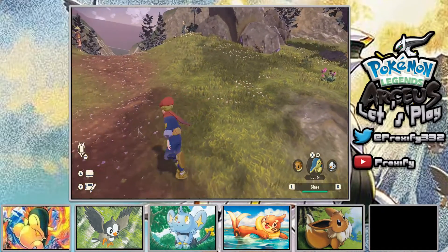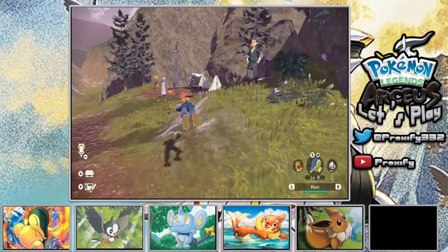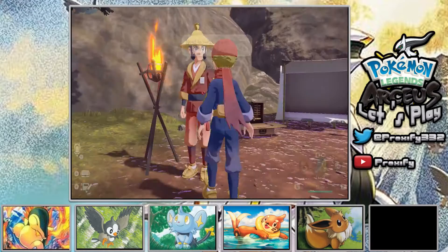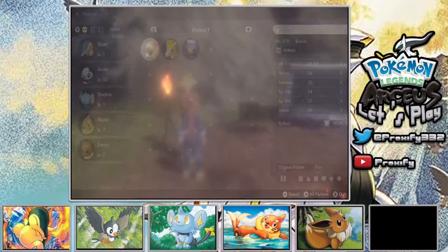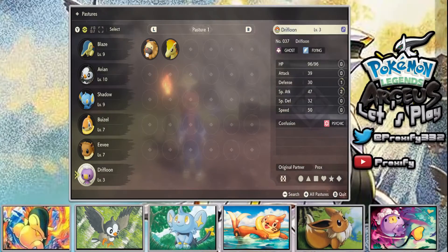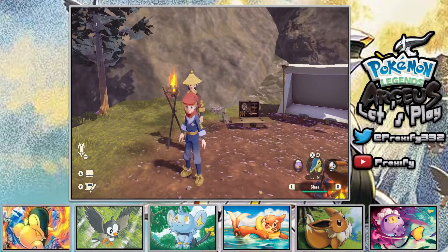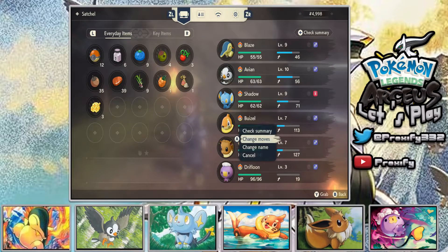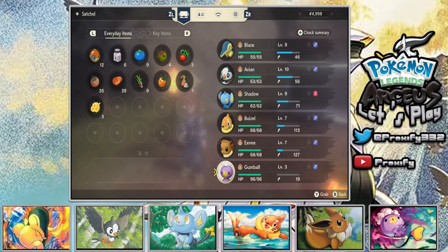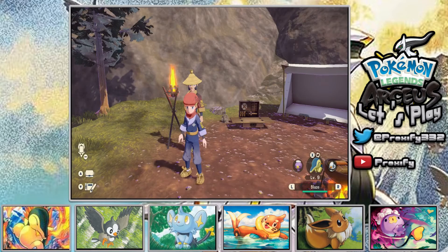Heading to the camp, I go and move Gumball onto the team - now we have a full team, which is awesome! Then I go and change the nickname to Gumball for the Driftloon. All done - full team assembled and named.